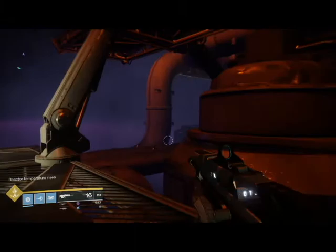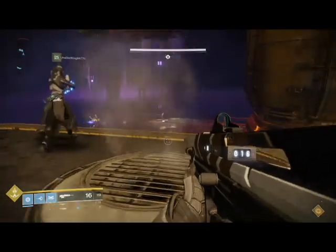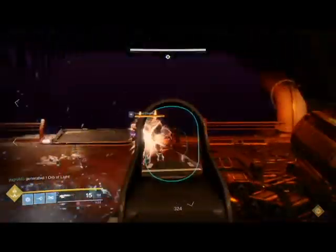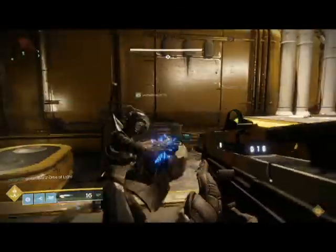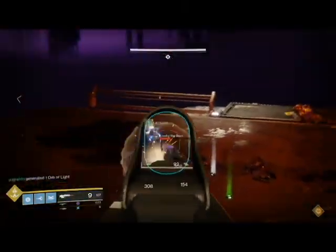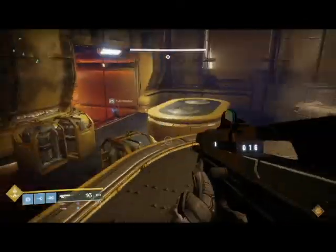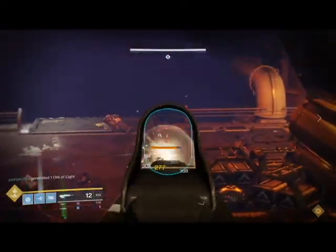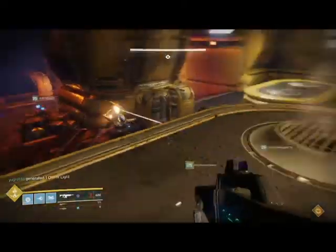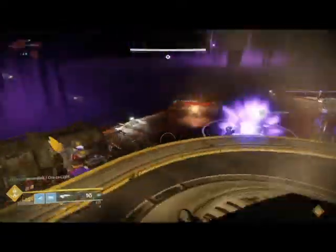The reactor temperature rose again, and now we're at the second part of the raid, which is basically ad phase. You're just going to sit here and defend. I recommend three people on the right side and three people on the left side. It's just taking out waves of ads - I want to say three or four different waves. You're going to have a couple Centurions and some of those blade-wielding Cabal. You keep going until you hear Callus tell his defenses to hold off attacking you and grant you passage to the next part. You will also see a chest appear.